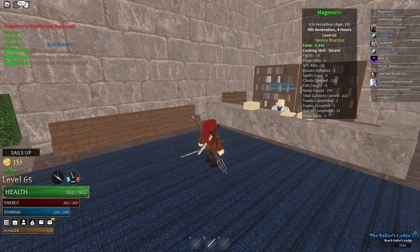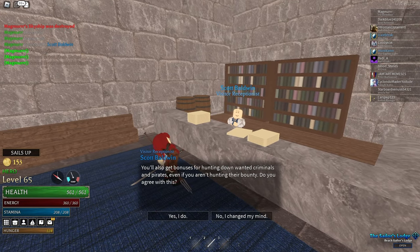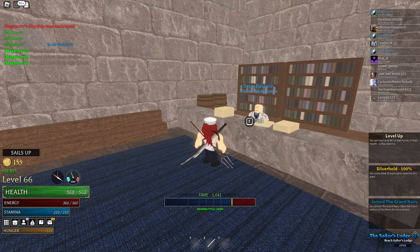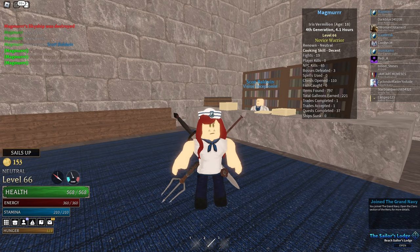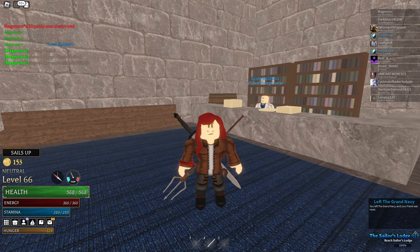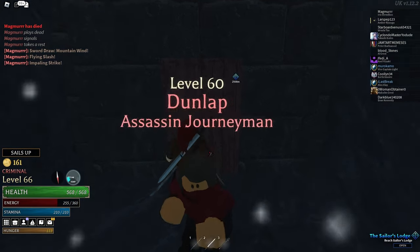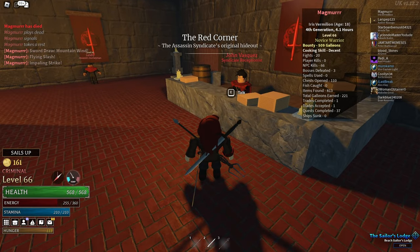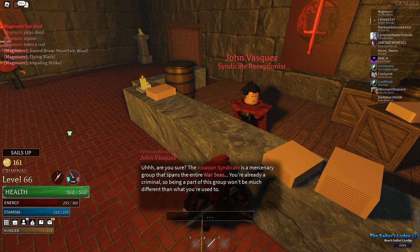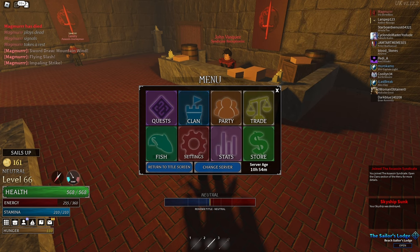You can actually clear your Fame or Bounty for free. If you have Fame, go to the Marine Receptionist and join the Grand Navy, then immediately leave. If you have Bounty, go to the Assassin's Syndicate's Receptionist, join the Assassin's Syndicate, and then immediately leave.